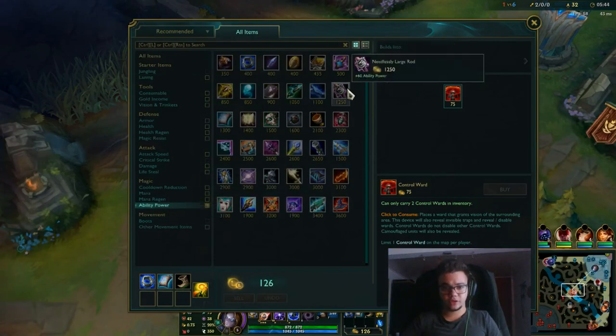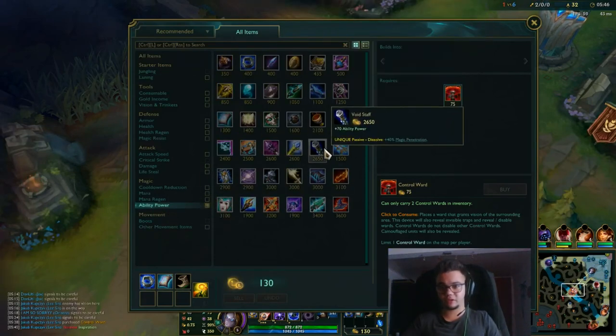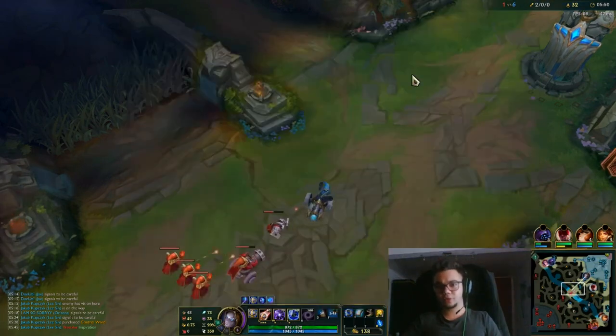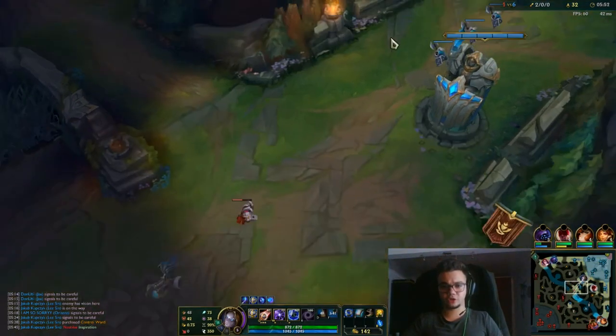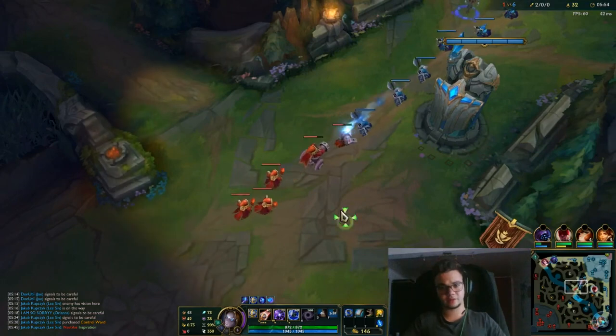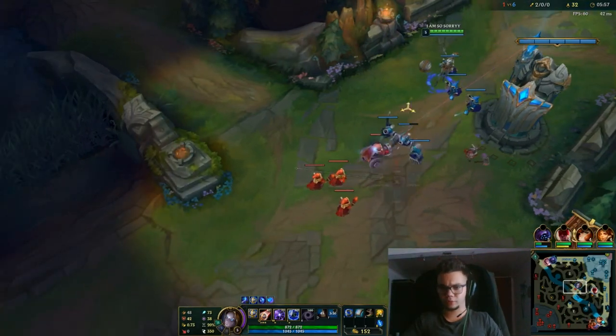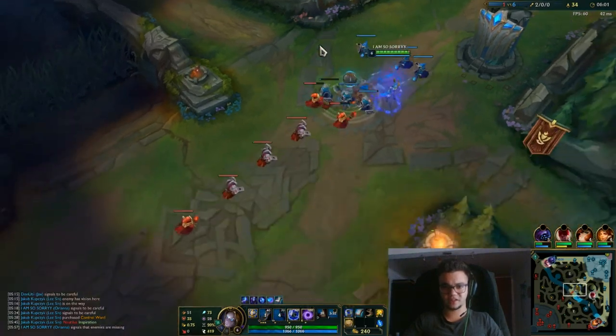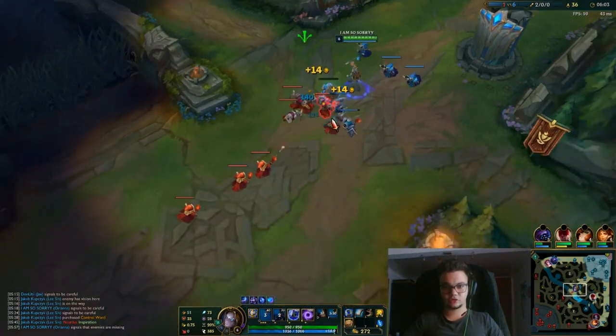After Luden's, you're interested in either directly Rabadon's if you're fed enough, or after Sorcerer's Shoes. Oblivion Orb into Morello and Omnistone if they have lots of heals — so if they have Soraka, Vladimir, stuff like that. Always get the Morello because a lot of lower elo games are lost because people have no idea what to build.